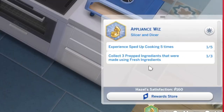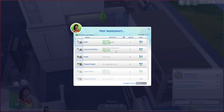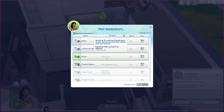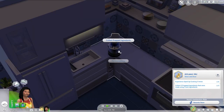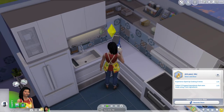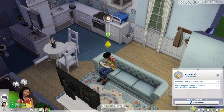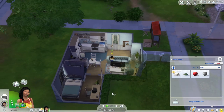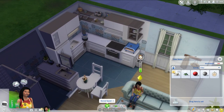Experience: sped-up cooking times. Collect three prepped ingredients made using fresh ingredients — so I only have to do it three times, that's good. We're out of flour, but we can just do this batter for now. It is getting late. Collect this, make some more. Did I not delete the cross-stitching? Where are you getting cross-stitching from? Did I not delete it?